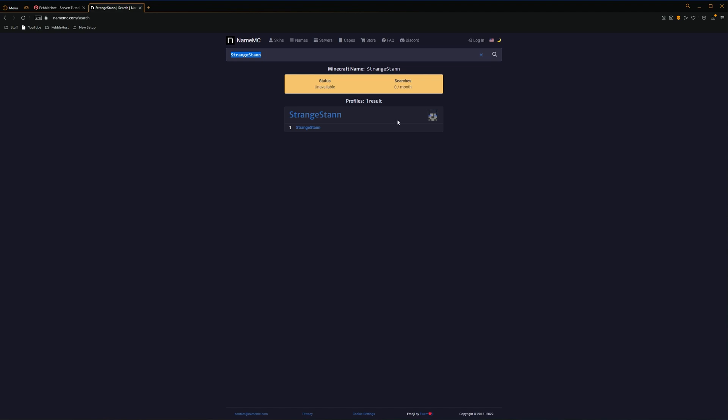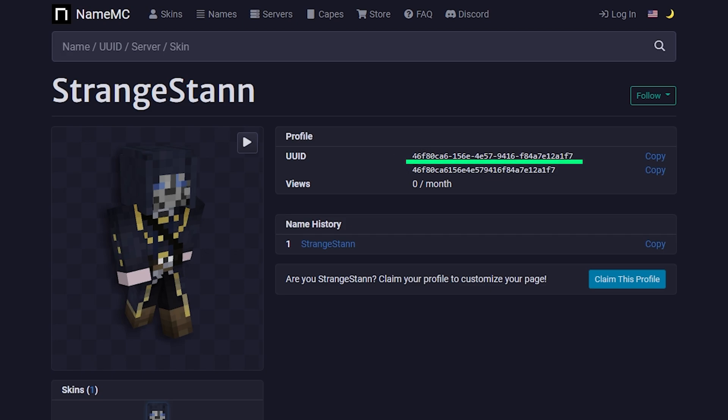It might show multiple results for you, and that's because it will show users who have used that username in the past. However, you should always select the top one, as that will be the account that is currently using it. So we'll go into it, and as you can see right here, we have the UUID. We're also going to remember part of it — so 46F80 is the very start.